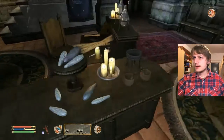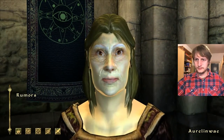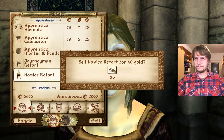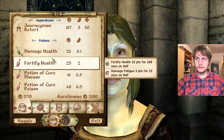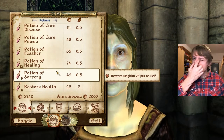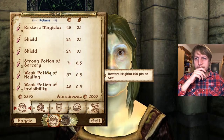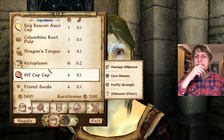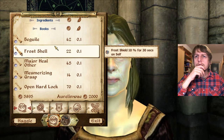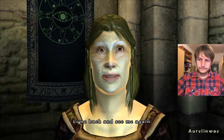Can I just take these? I know I can but it's usually not possible. You look bad. Fortify Health — take this. I don't want it. Cure Disease. Healing, Sorcery, Restore Health — Shield, Shock Shield — I'll never use that. Excellent bargain. Invisibility. Frost Shield. Okay, come back and see me again. Goodbye.